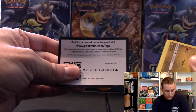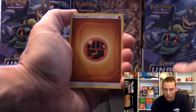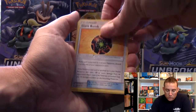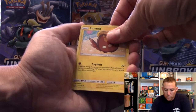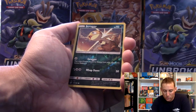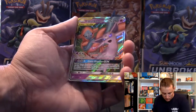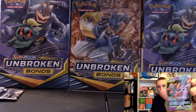The card that I am chasing in this set is the full art Keldeo. I just think it's super cool looking with that blue background, and so that's what I'm looking for. I did do the card trick this time around - one of our viewers asked if we could do it to increase the suspense, so this is for you. Scraggy is the reverse. Aspiana Deoxys GX - first pull from the set! That's pretty cool, I'm liking it.